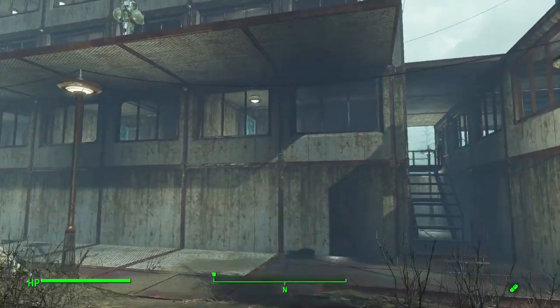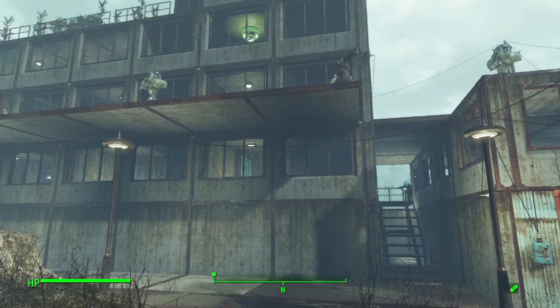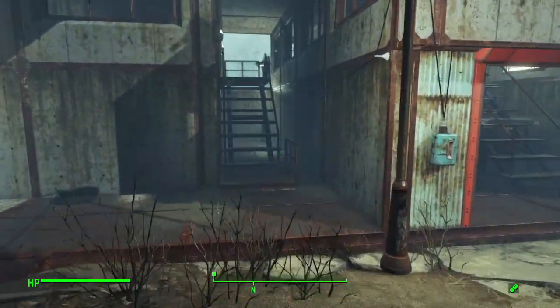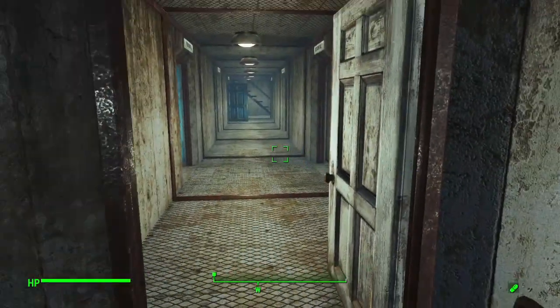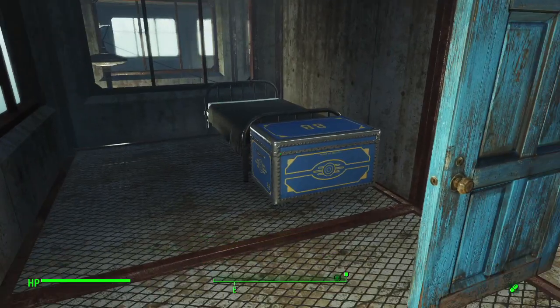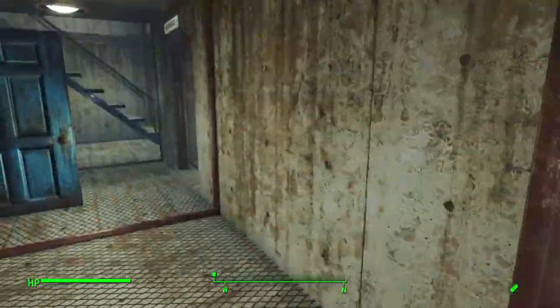Here we have the main structure — this is a combination of my typical tower build, like what you saw in my Starlight Drive-In video, but also a modification of my lighthouse build like what you saw in my Kingsport Lighthouse video. Let's go ahead and explore it. We have pretty much just residential here — my usual accommodations for most settlers: just a bed, a chest for them to keep their stuff in, and not a lot else. This whole deck is just residential.